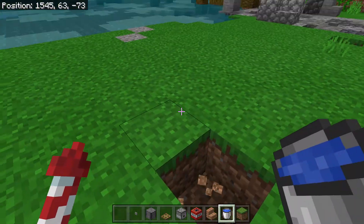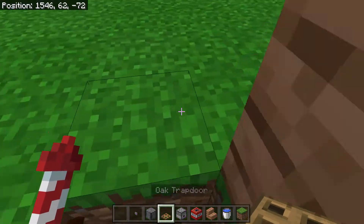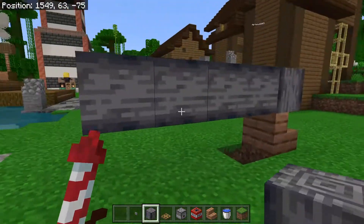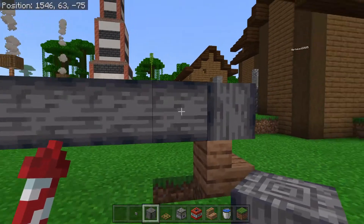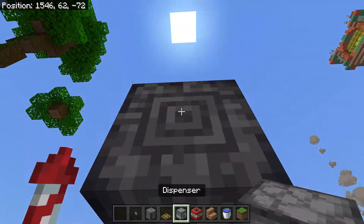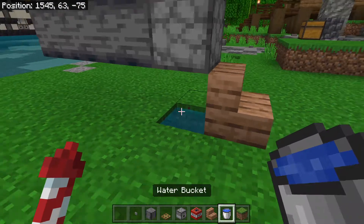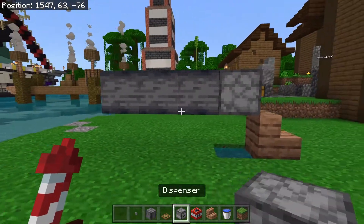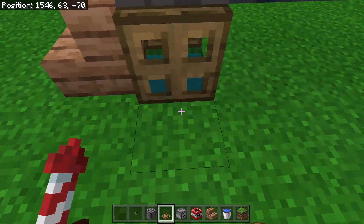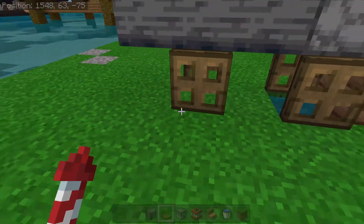To start the build, break one block, place your jungle wood there, then arrange your basalt so you have four — break two so you're left with three floating. Then go in the hole, place the dispenser, take your water bucket and place water, then grab your oak trap doors and put them on each side so that it makes the wheels of the cannon.